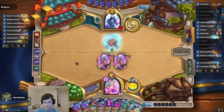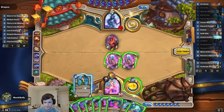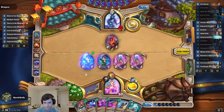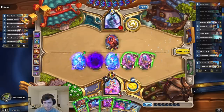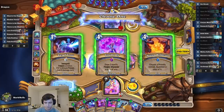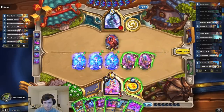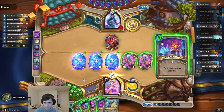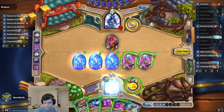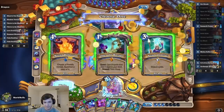Actually a slight problem — I can't remove these from the board. I don't really understand what my opponent is doing, but okay. Of course Antonidas is on the bottom, of course. Naturally.